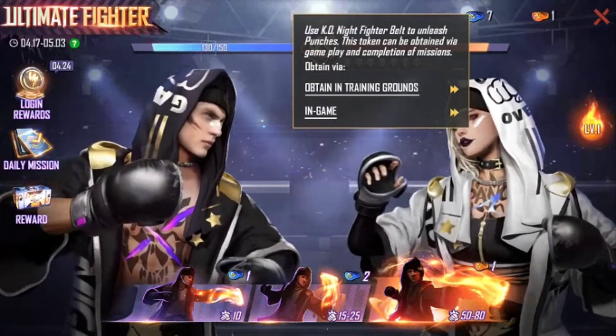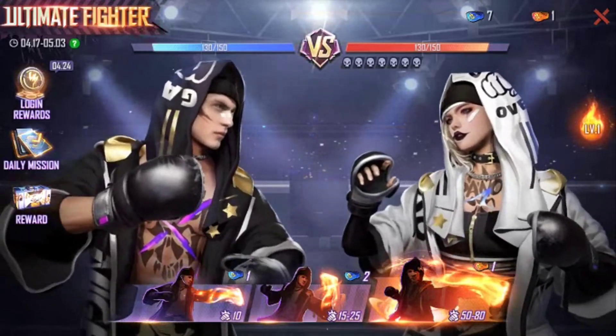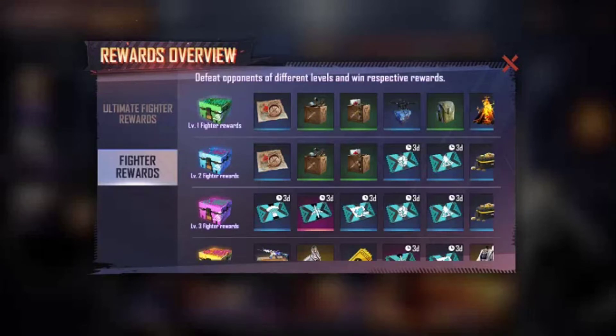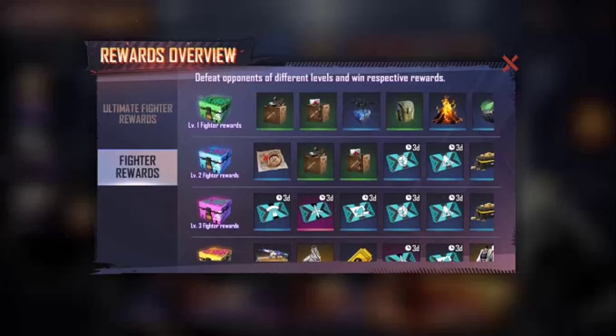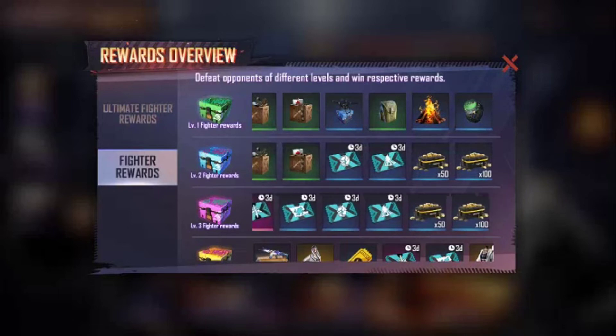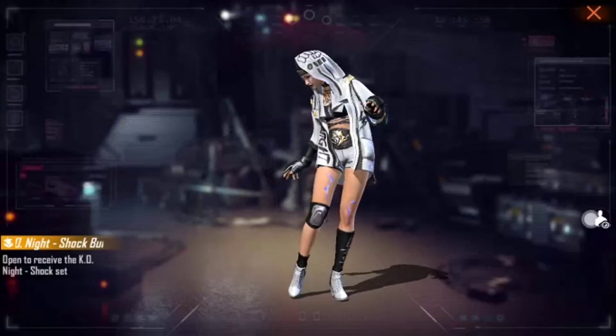You will get rewards in the game. When you defeat level one, level two, level three, and level four, you will randomly get items in the game. Here you can get a female bundle at level four, which is very good.